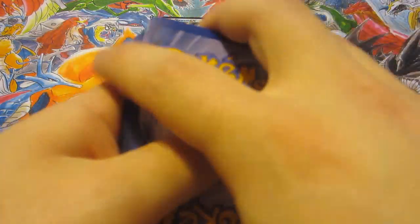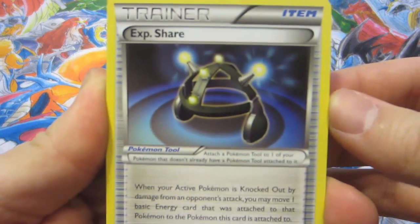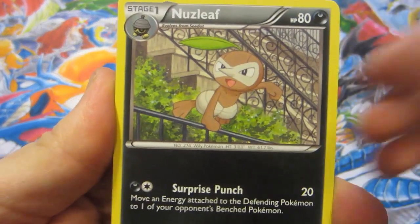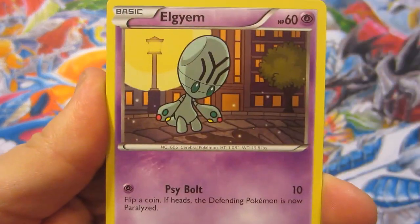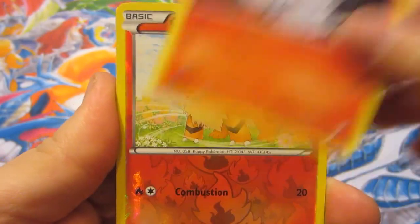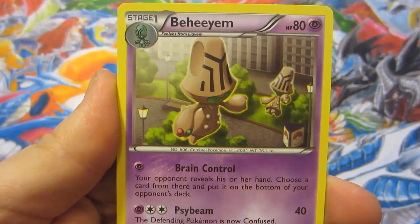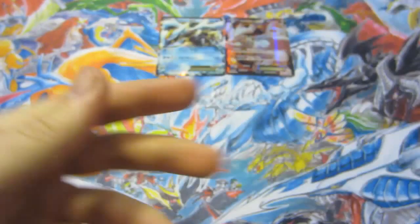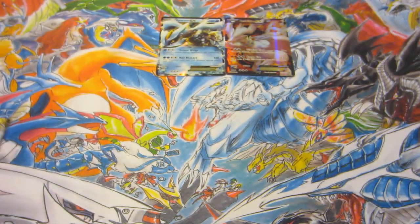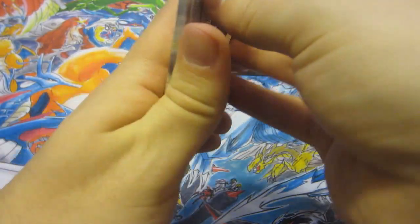Pack three: we got XP Share, Heavy Ball, Nuzleaf, Ralts, Cubchoo, Snivy, Panpour, Algyem, Litwick, Greilith reverse — and we got... Braviary. I actually thought I saw another EX back there and was gonna flip, but yeah, probably just going to be another regular rare. Come on shiny, last pack — hunting me some shinies, folks!